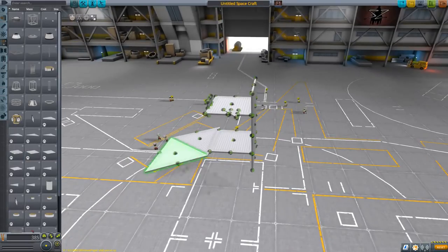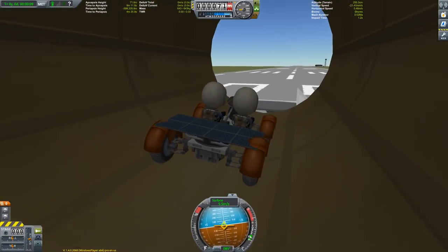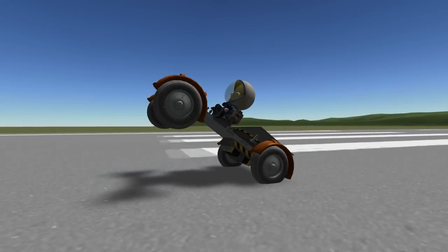There are also new wheels inspired by the Lunar Rover. In combination with the smaller structural parts, you can build some really cool lightweight rovers — and do wheelies!